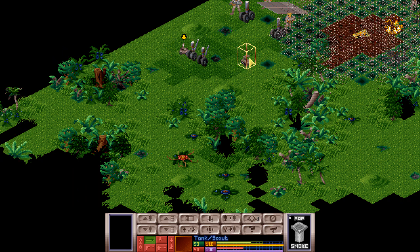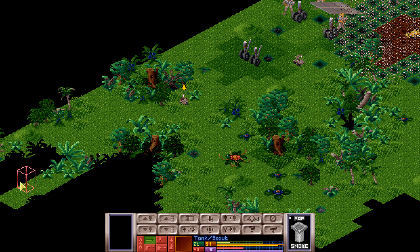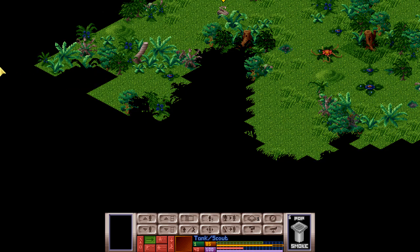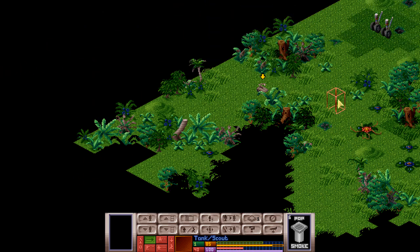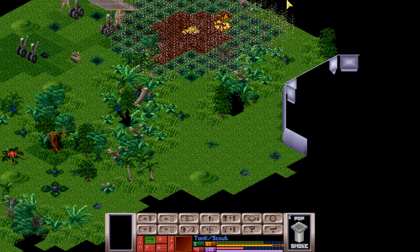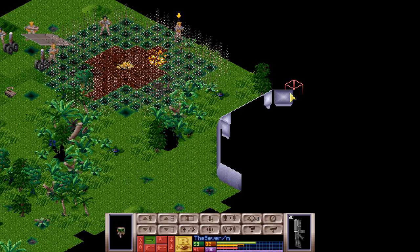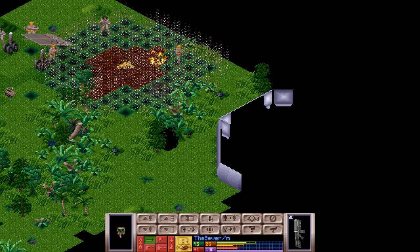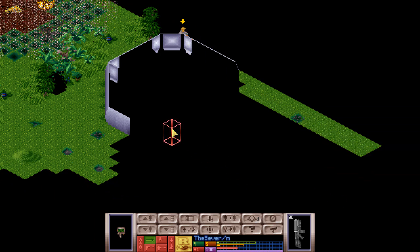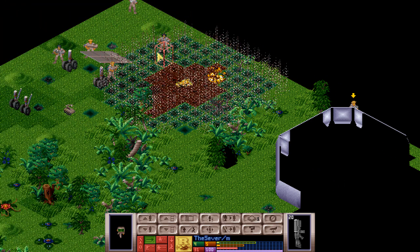Let's go this way. Okay, this is the edge of the map, we'll keep a close eye on that. Now Sever has a motion scanner. We'll put you over here and you'll give us a reading at the beginning of the next turn. That's fine.